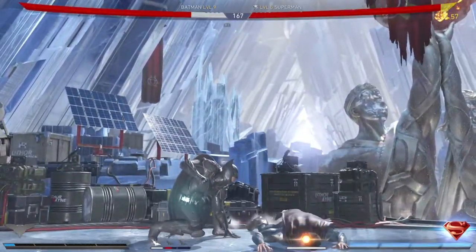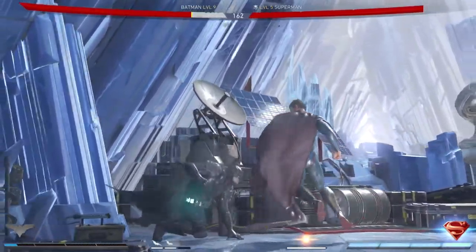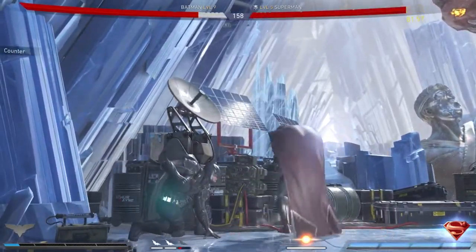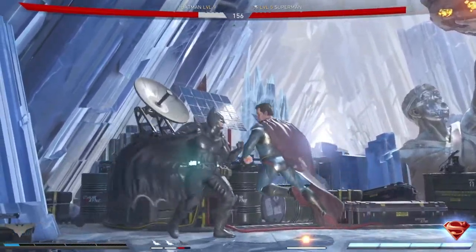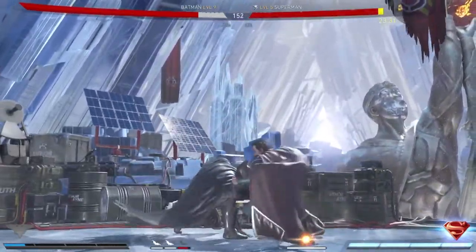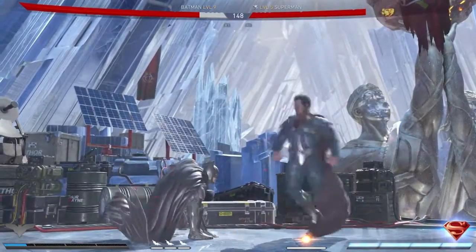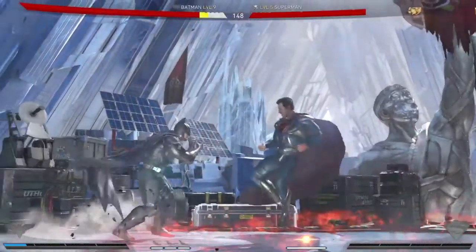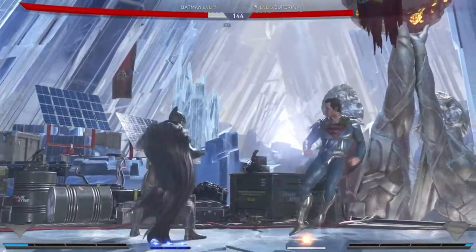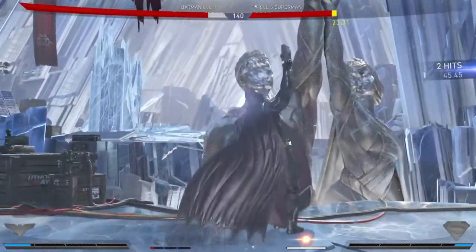Then, to duck, you hold down on your joystick — it kind of blocks for you. If you press X it does a Square punch or grapple. Triangle does an uppercut: you hold down and then uppercut. And that's how you block. That's it for Batman — I hope you enjoyed it, and I'm going to move on to Superman now.